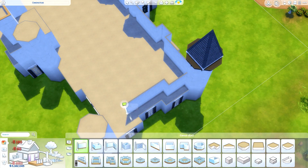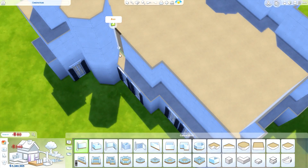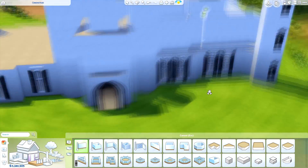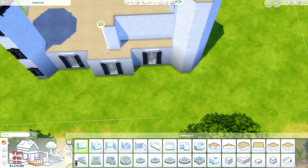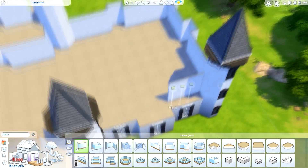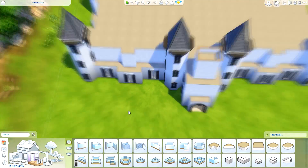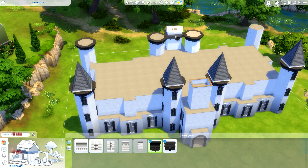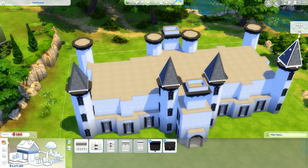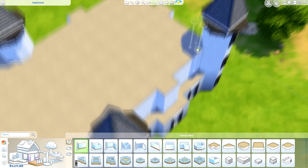My original idea when I went in was to make kind of a castle sort of thing. As you can see, there are those circle things — are they called turrets? I put those in intending to make a castle, with the pointy roofs, but I do keep those in and it turns into more of just a mansion. Regardless of that, I'm still so happy with how it turned out.